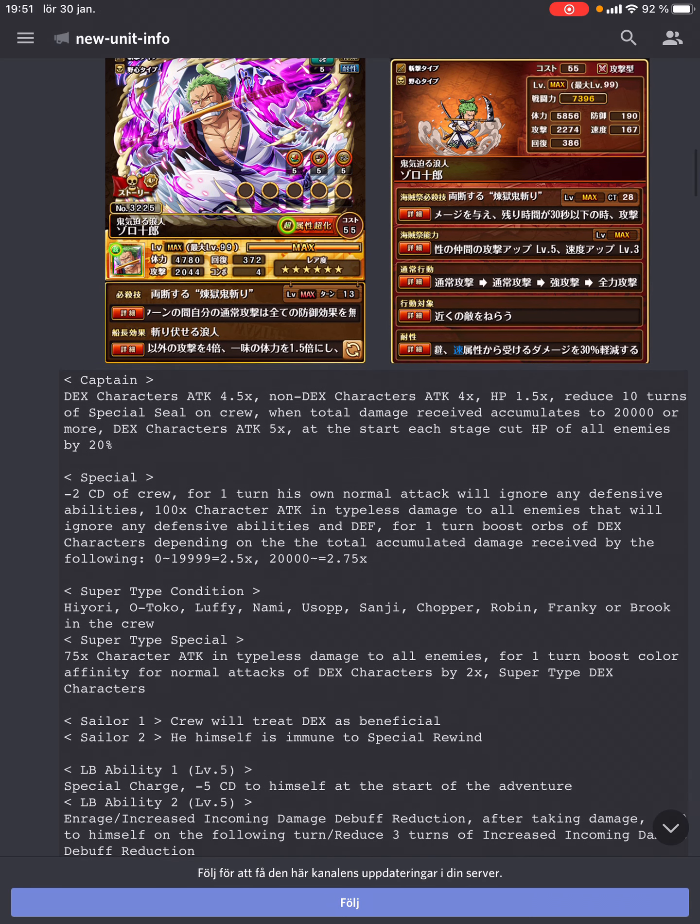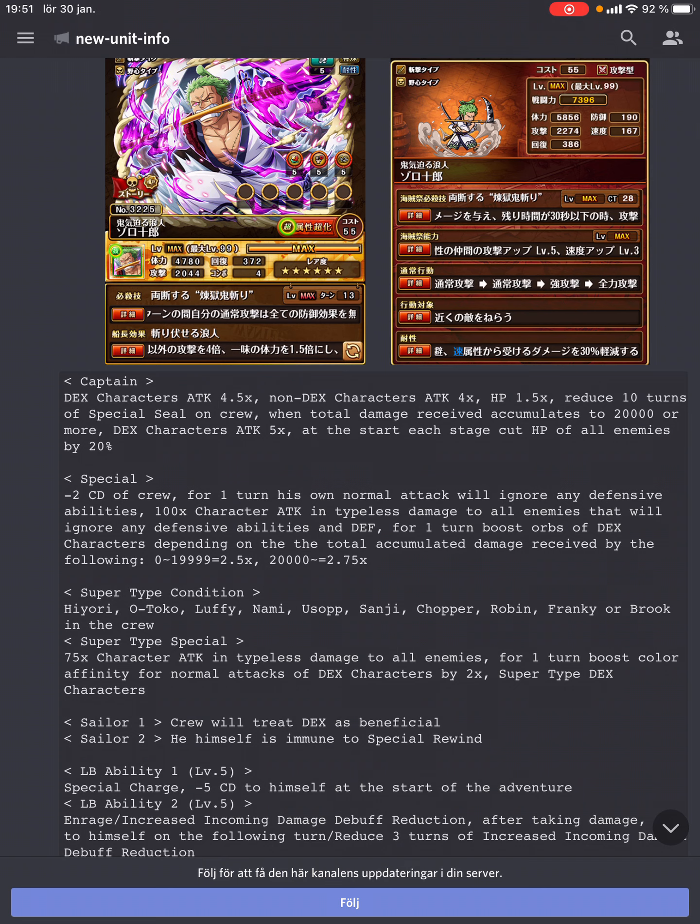Ironically, if this was any unit other than Zoro — or maybe Chopper, because you have to run Chopper to farm CC or something — I've been super hyped for this guy. But as it stands, we have ThreshMapZoro, who is like the king of speedrunning. You don't make a speedrun team without ThreshMapZoro, which means you can't run him.